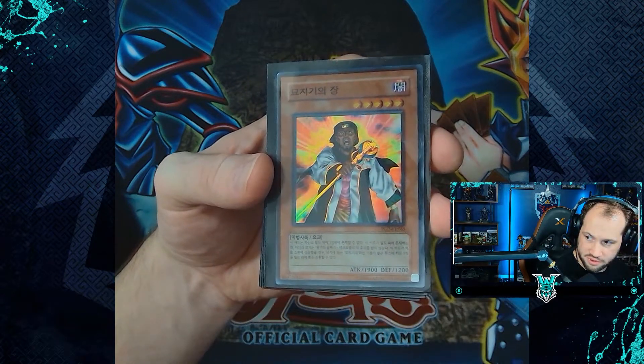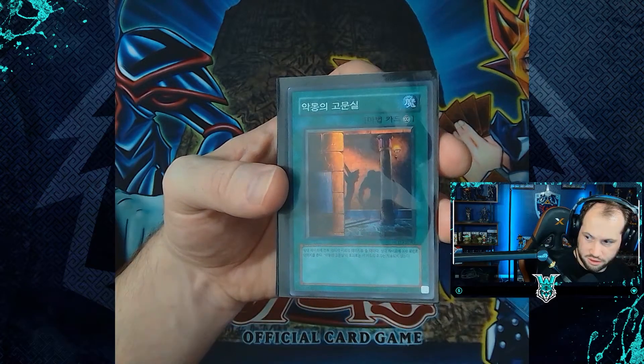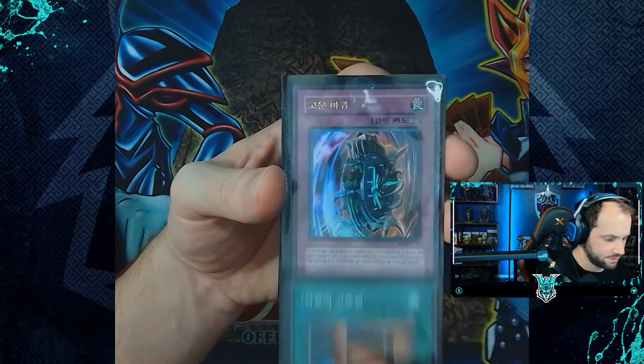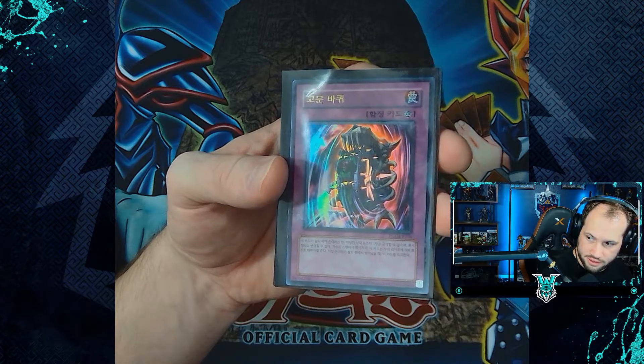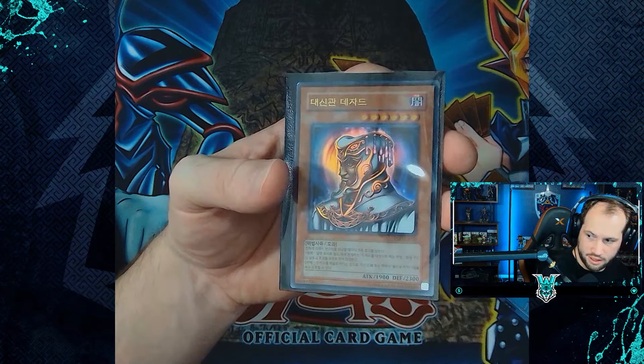Holographic review of our pulls: super rares include Gravekeeper's Chief, Reaper on the Nightmare, and Dark Room of Nightmare. Our ultra rare cards are Nightmare Wheel and the Great Desert.